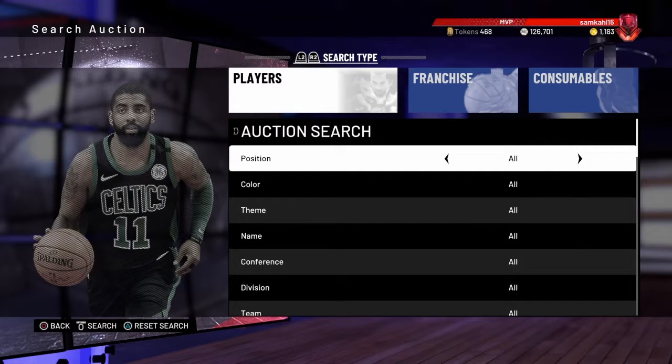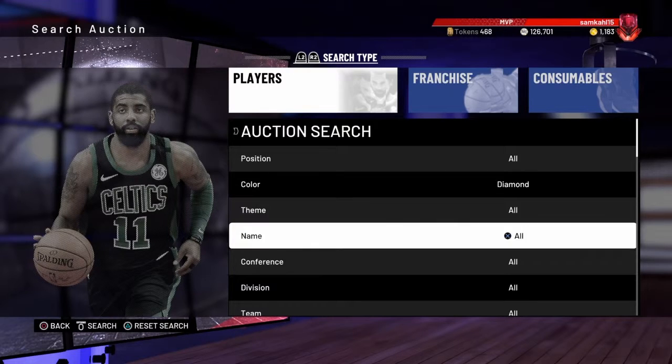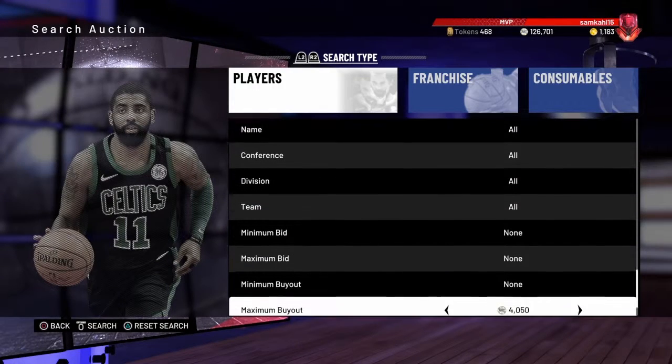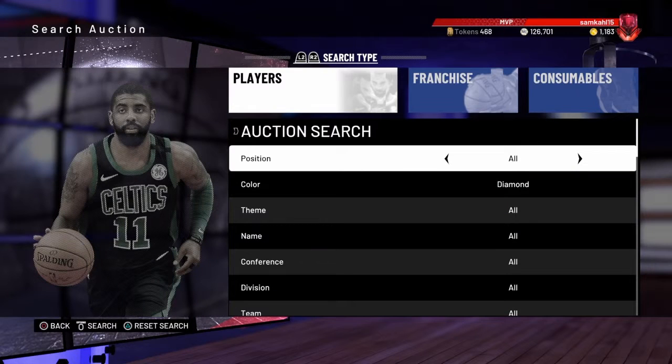Tip number eight is knowing when to sell and when to buy players. The best time to buy players when they're at their cheapest is when new content comes out — lots of people will be pulling packs and all the cards in the auction house will go down in value, then slowly go back up. Content days such as Monday, Friday, and sometimes Tuesday or Thursday are when the market is at its lowest and when you should buy cards. Vice versa, you should try to sell cards on days without content — the best day to sell is typically Sunday, but Wednesday and Saturday also aren't bad.